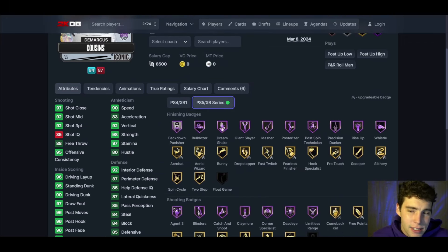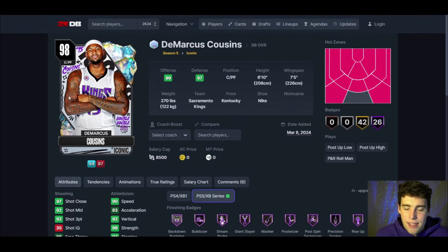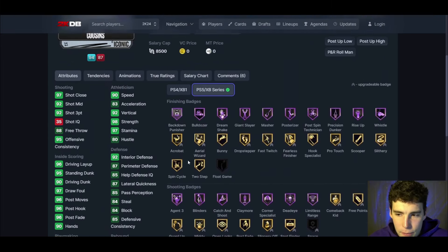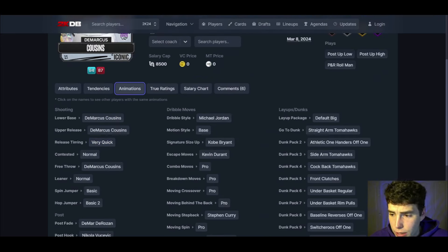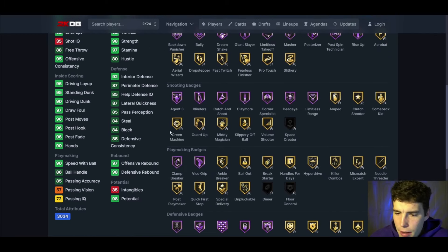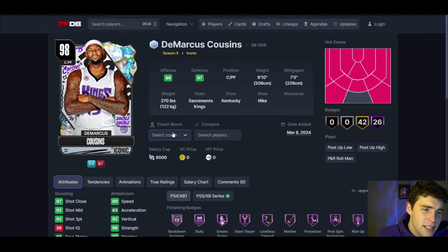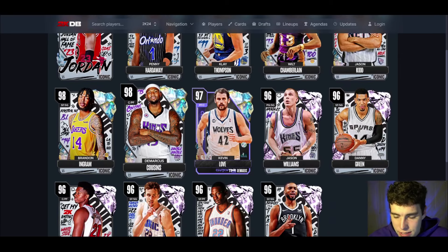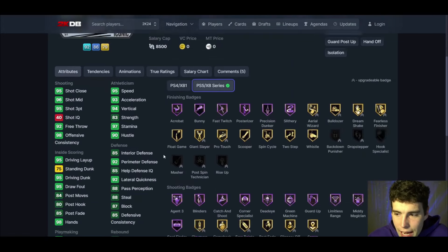DeMarcus Cousins up next: 92 three-ball, 90 speed. Defensively he's just fine. The big difference between Cousins and Kevin Love is Cousins is going to be way taller — that's the key difference. DeMarcus Cousins on very quick with normal leaner and MJ dribble style is going to be really solid. The release does scare me a little bit — I don't know how great it's going to be — but the very quick timing should help. If I got him as a Galaxy Opal, I'd be kind of upset — he's good, not great.